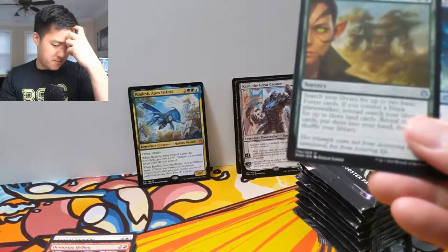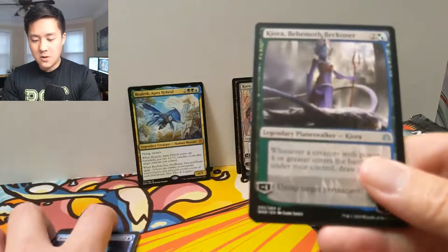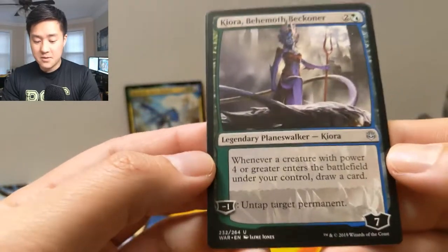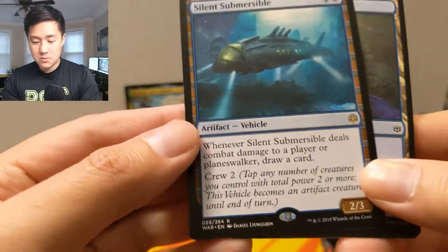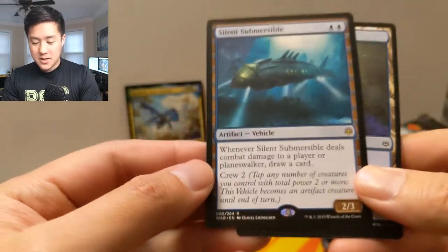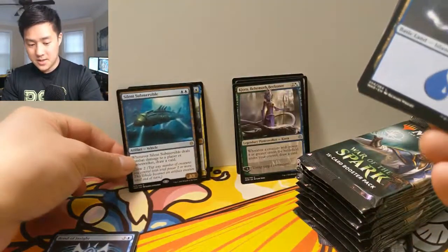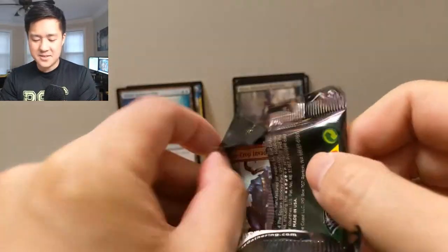I do like Kiora. He draws cards, untaps target permanents — starts at seven loyalty though, for only three mana. Whenever a creature with power four or greater enters a battlefield you control, draw a card. I like that. Kiora's submarine deals damage to a player or planeswalker — draw a card. I feel like this thing should have island walk or something. Kiora is always kind of about drawing cards and playing huge creatures like leviathans, and who doesn't like drawing cards!